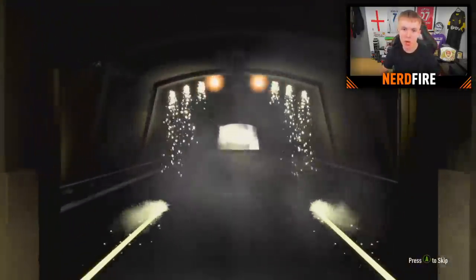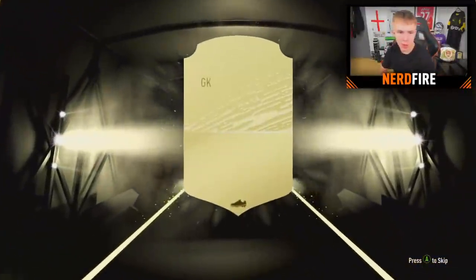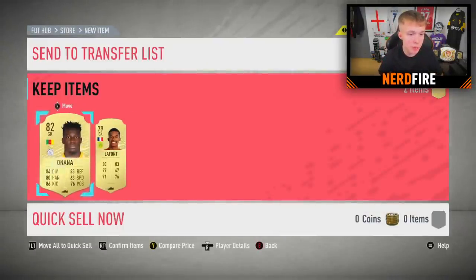It's not a board or walkout, sadly - it's an 82 or below. The first player is Onana. I'm glad I've seen a keeper because I was worried we wouldn't get one - that's a keeper secured for the team. And with him is LaFont, so two keepers in the first pack.